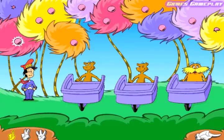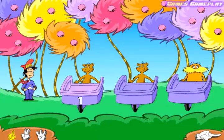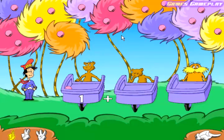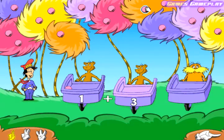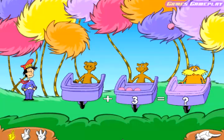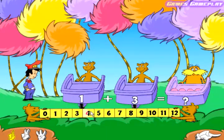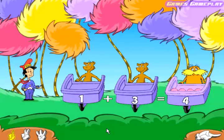Each cute Barbaloot in his Barbaloot suit would like you to pick some more Truffula fruit. Pick one Truffula fruit and put it in the cart. One. Pick four Truffula fruits and put them in the cart. One. Two. Three. That's right. One plus three equals four. Great job.